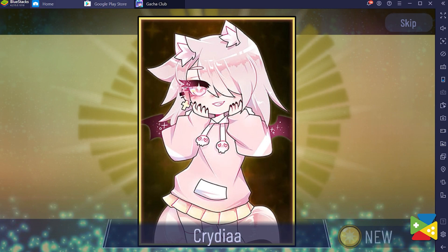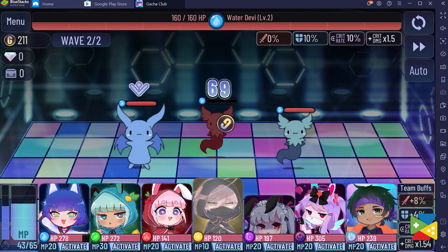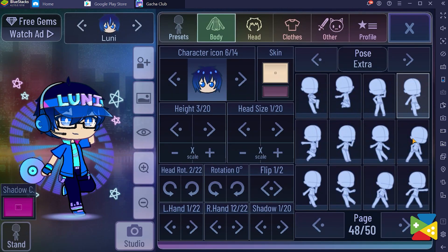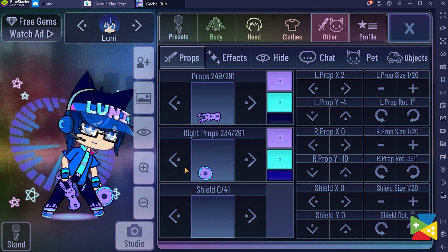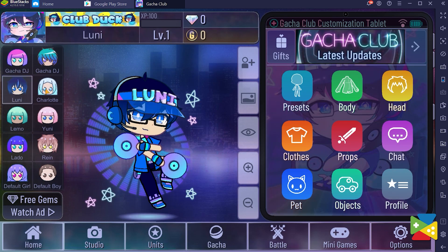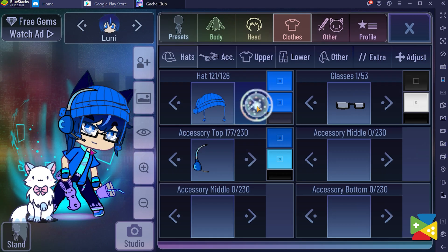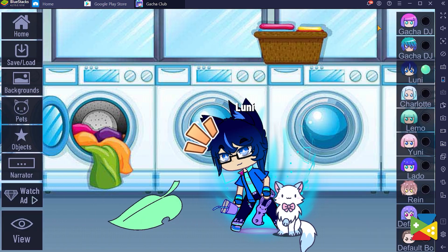Gacha Club combines the standard gameplay of most gacha games, including a mostly automatic combat system with many fun and exciting social elements, which allow players to create unique looks for their characters and share them with everyone online. Here, instead of summoning heroes that you can use in combat, this game is all about dressing up your characters and creating fun scenarios by arranging them in a way you want. And the best part is that the game is available right now for you to download and play on the PC with Bluestacks.